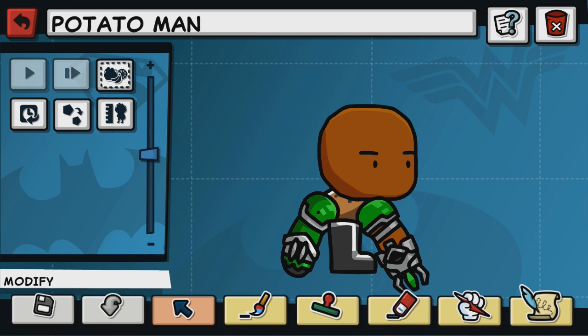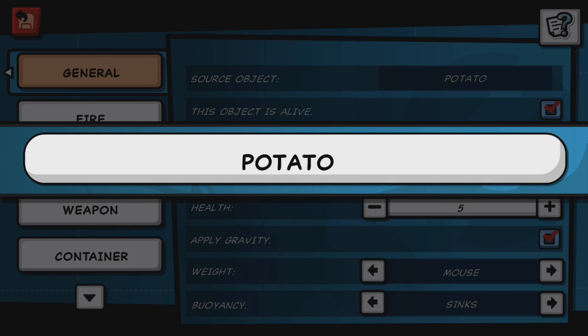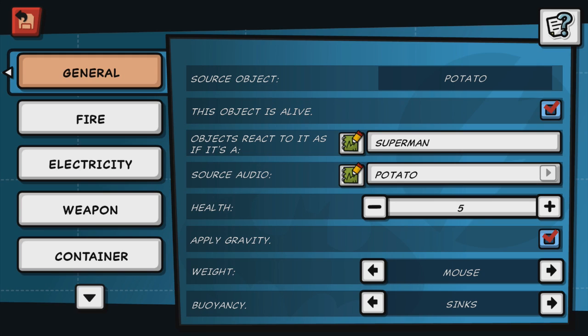So let's edit a little bit more about Potato Man here. Apparently you can give him superpowers and stuff. In general, his source object is obviously a Potato. This object is alive. Objects react to it as if it was Superman - they're going to admire him, they're going to love him so much. React exactly the way you'd react if you were seeing Superman. His health is, of course, going to be plus a million - so just do a hundred. We can actually make it max, 1500. Let's go. You are the most powerful thing alive, man.